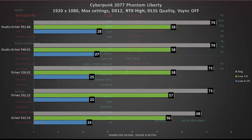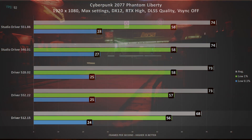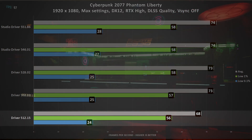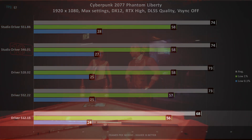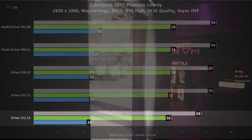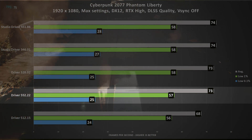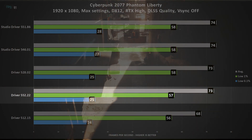We start with Cyberpunk 2077 Phantom Liberty, updated to the latest version. The game is running at 1080p with all settings at maximum, vertical sync disabled, ray tracing set to high, and DLSS set to quality. The oldest driver reached an average frame rate of 68 FPS, with the low 1% at 56 and 0.1% at 24 FPS. With driver 552.22 we see a small bump in the low frame rates and an increase from 68 to 73 FPS — a nice gain of 5 frames per second.